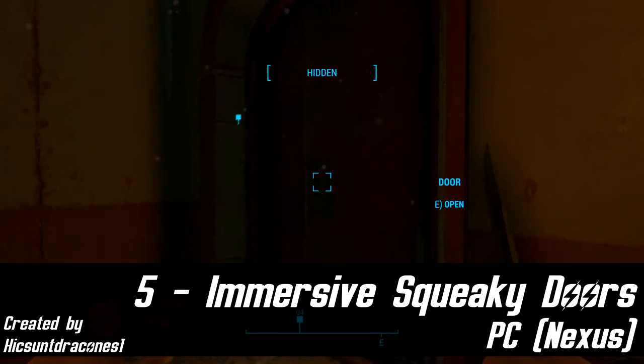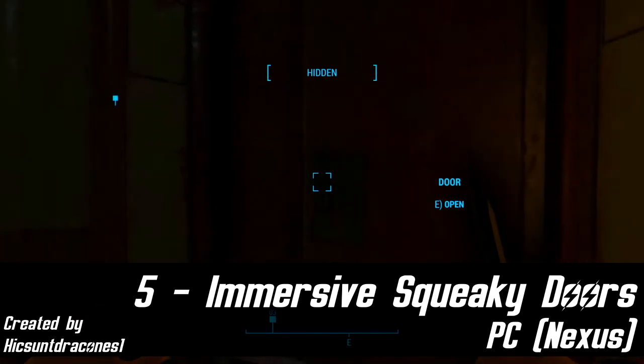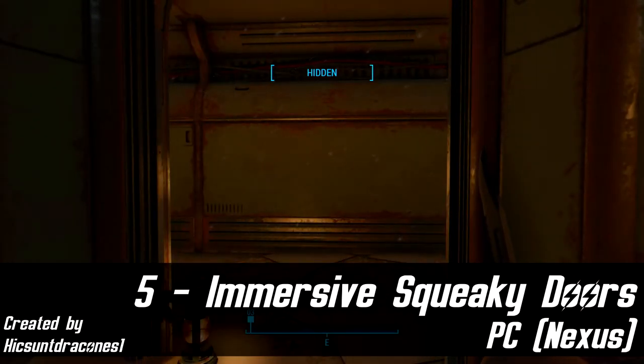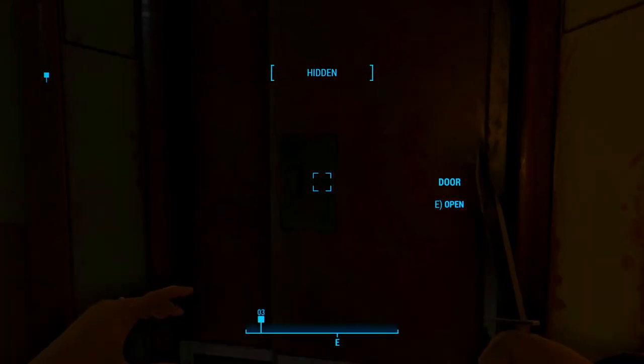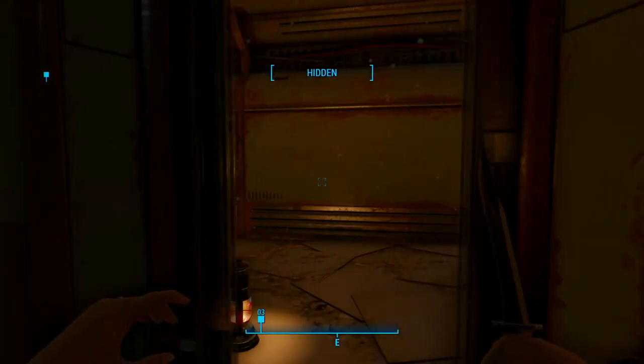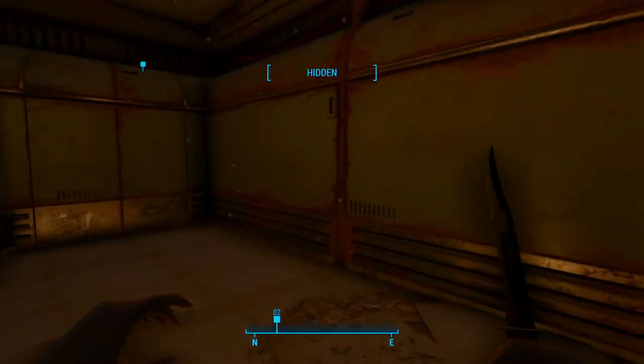At number 5 we have an extremely simple mod that completely transforms your game called Immersive Squeaky Doors, only available on PC. The mod author has figured out why it's so hard to find oil in Fallout 4 — it's because someone's been going around using it on all the doors.